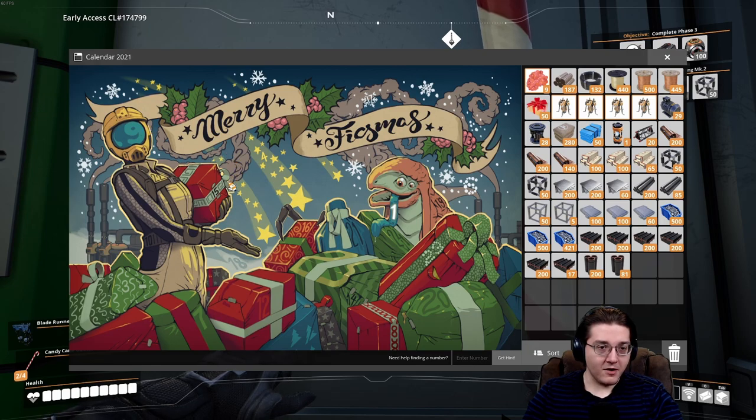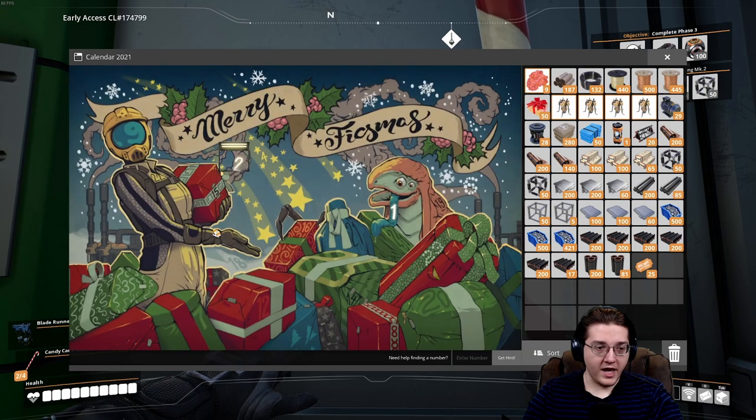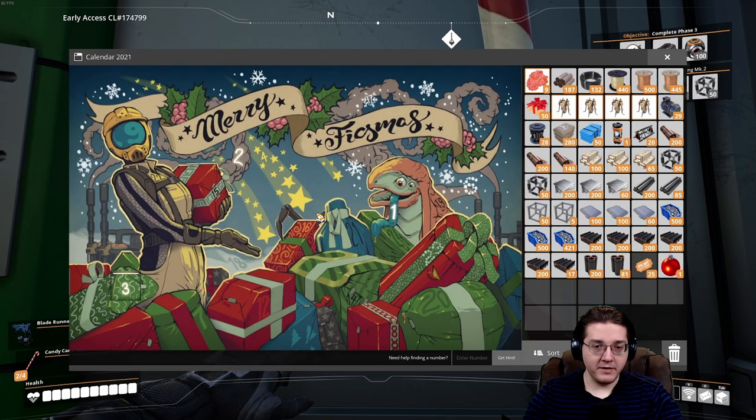I'm sure some of you already know. There's my birthday - there's the 2. We get 25 coupons. That's nice. The 3 gives us a red Fixmas ornament. This is very important.